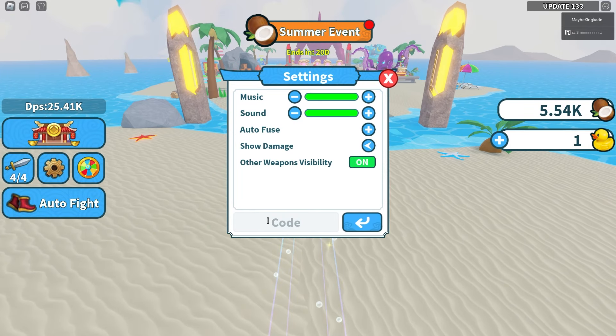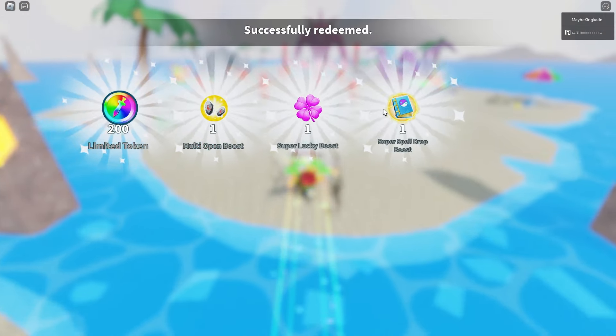I forgot to mention — make sure to use the secret code 'lucky'. Just type lucky like this, click enter, and you'll get some free boosts.